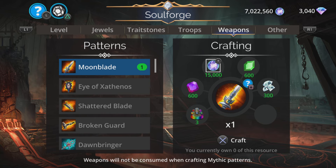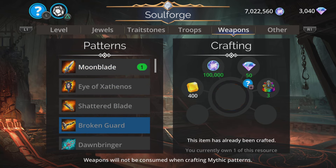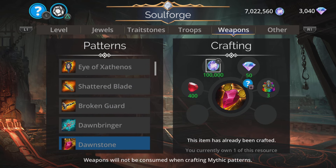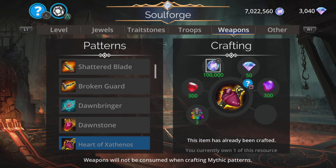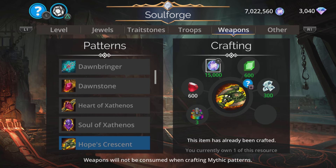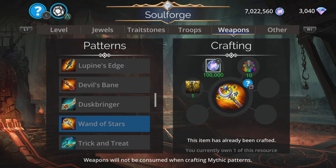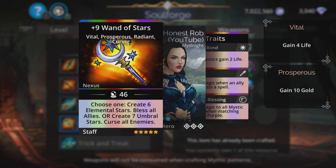Let's take a look at the weapons first. I'm not going to go over all the ones that are here all the time — those are in my Soulforge Extra video. There is one weapon that isn't in my Soulforge Extra video which is here on a regular basis now, which is the wonderful Wand of Stars. Definitely worth picking up if you can. Absolutely fantastic weapon. Absolutely one of the best in the game.